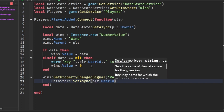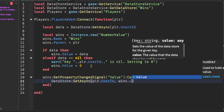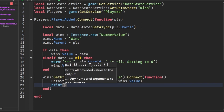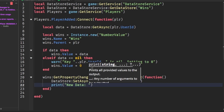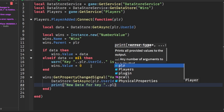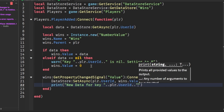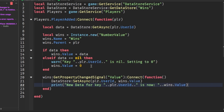We're going to do dataStore:SetAsync(player.UserId, wins.Value). And for now, just for testing, we can print a message like: 'New data for player UserID is now' and concatenate wins.Value.